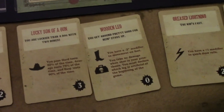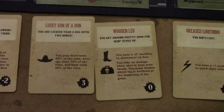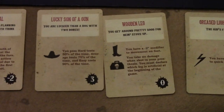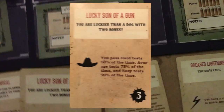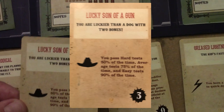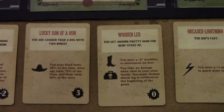These cards on the bottom are from the pistolero deck. This is an option in the game — it's not required to play and doesn't come with the basic set, but it gives various strengths and weaknesses to the various characters. It uses a cool mechanism in which you pull cards and try to take the cards that are good for yourself and force your opponent to take negative cards. I went ahead and picked a good and a negative card for each player. Just an example of what I mean is this card here — 'Lucky Son of a Gun.' You are luckier than a dog with two bones. This card allows you to pass hard tasks on an easier roll than would normally require.